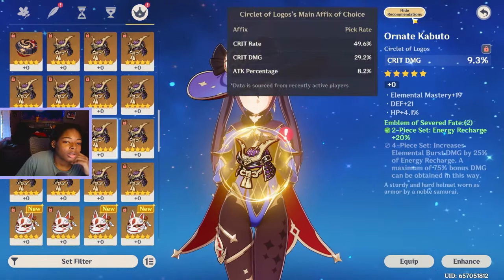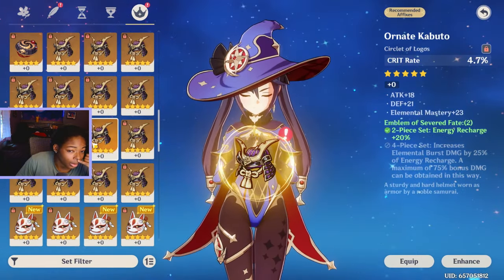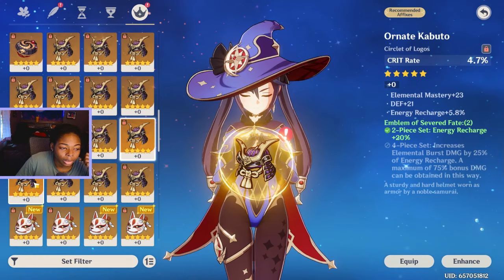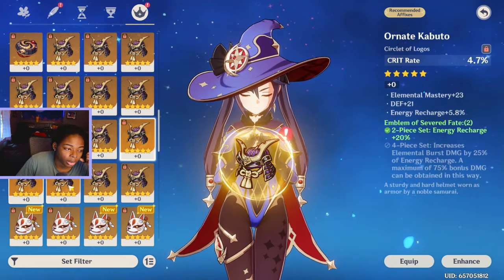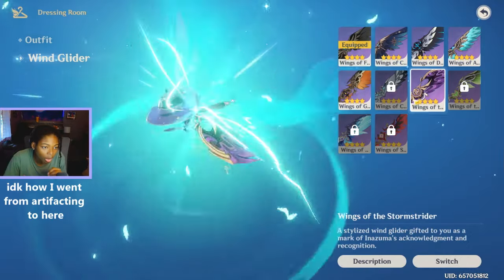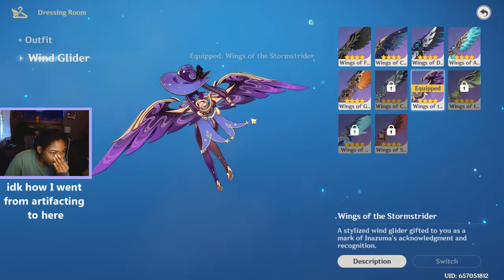What would you suggest? Crit rate. So these are my options — this one, this one, this. I like this one because it's got both elemental mastery and energy recharge. I'll put this one on her. That's perfect.